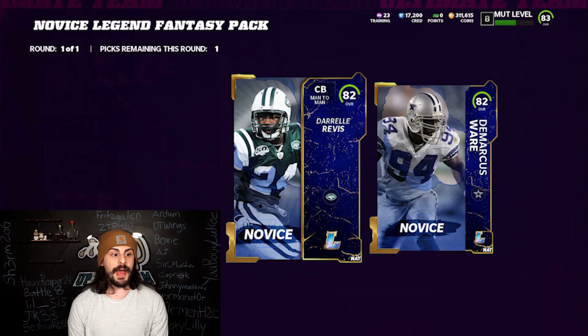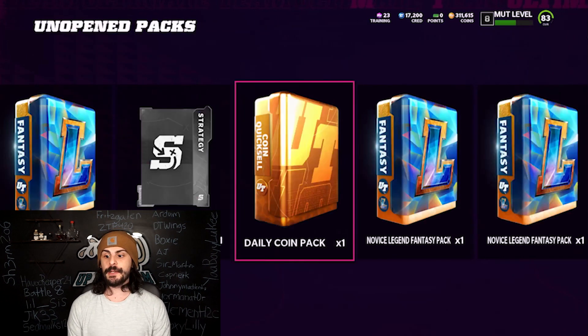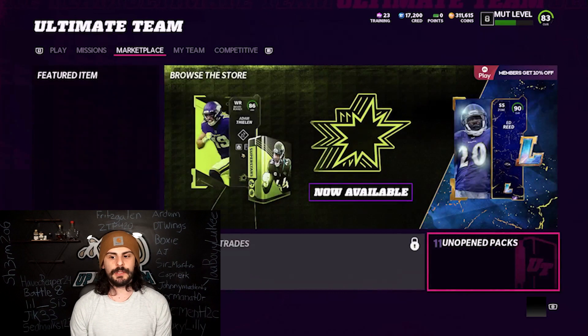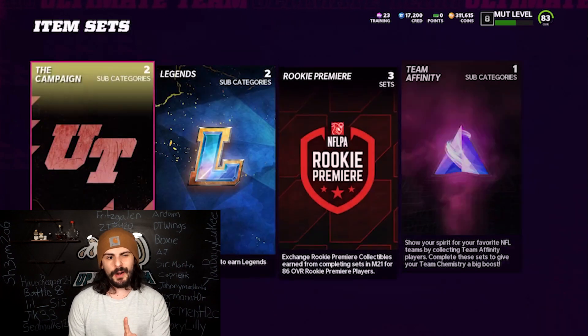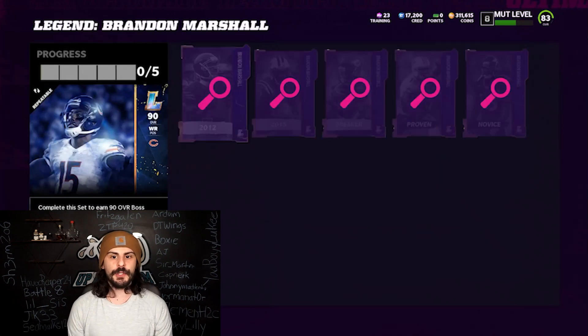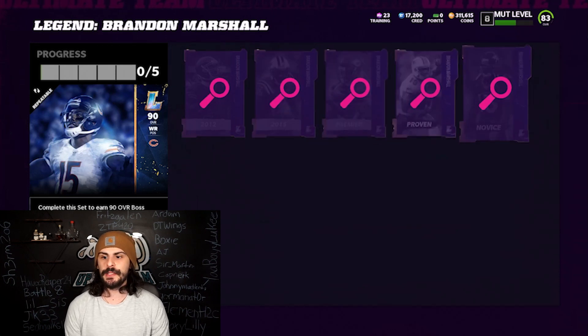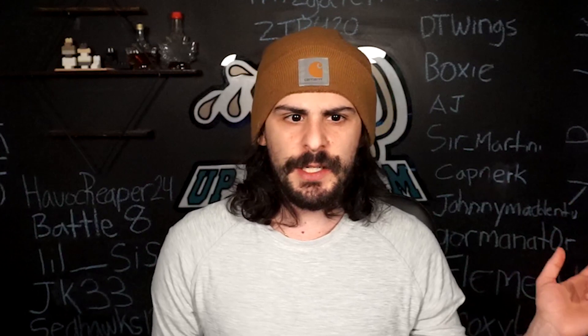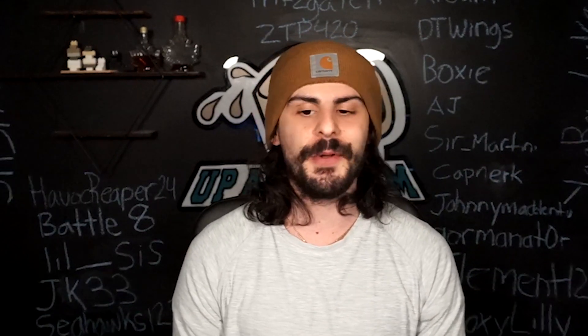You can probably build sets with these picks too - if you pick an 82 you can put that into the Darrelle Revis full legend set and build from there by buying the other pieces you need. Going into the sets, into Legends, then Players - to build the full legend you need five pieces. For Brandon Marshall you need these five pieces, the lower ones like 82s and 83s plus the higher ones. Right now there's no exchange to trade up the lower legend pieces, but they'll probably add that in a couple weeks like they did last year - it was a really big coin-making opportunity.